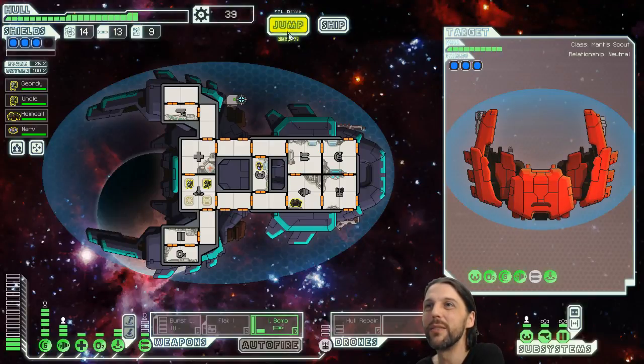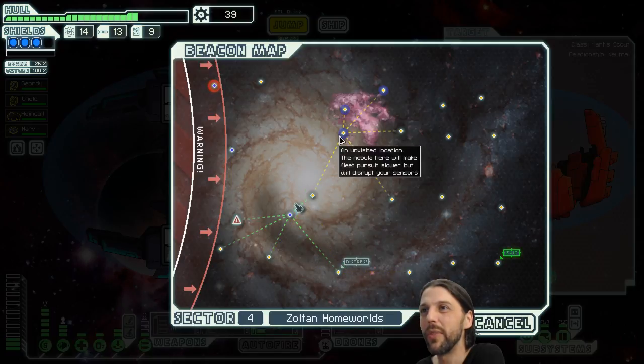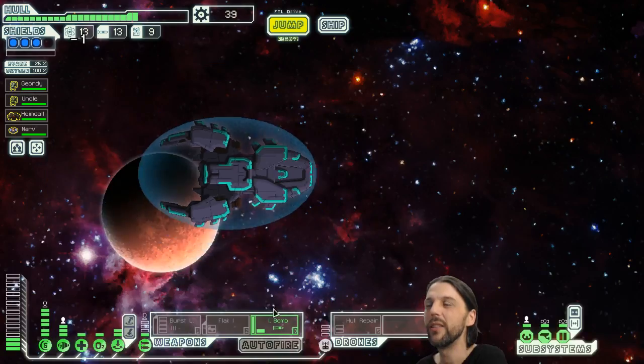Alright, everything is prepared, we are back at 100. Let's do this — let's go to that distress signal. We go here, then we can go up there and then to the nebula locations. Yeah, looks fine.